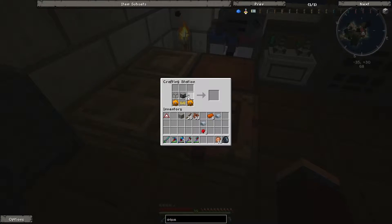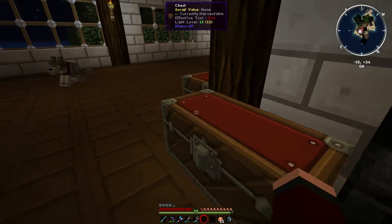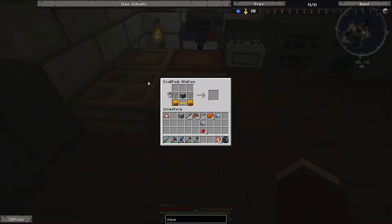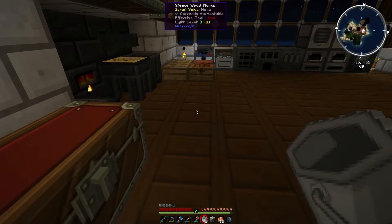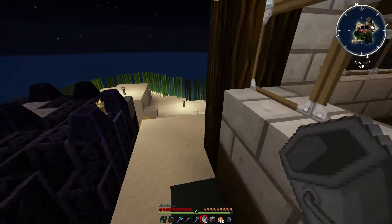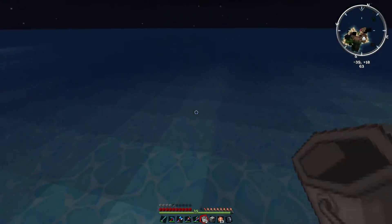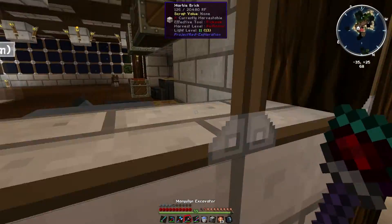We did a bucket on top and two glass. Should have a bucket somewhere — bucket, there you are. One of my few buckets, but I'm sure I'll be able to make more. Aqueous accumulator — and I don't think this needs power, it doesn't need power, but it does need water. So we'll just take these other two buckets and hop outside, get a couple of buckets of water, and we shall dig underneath where it is.